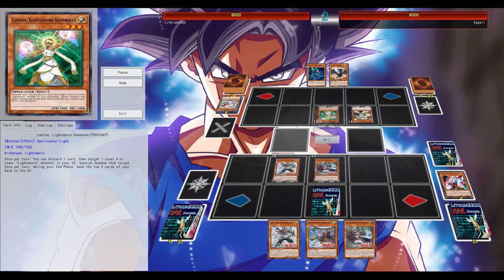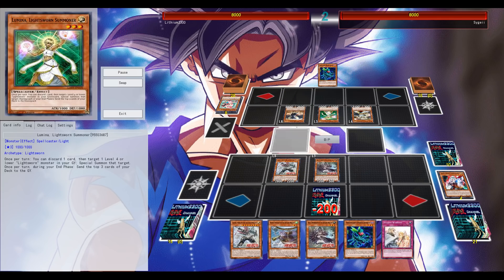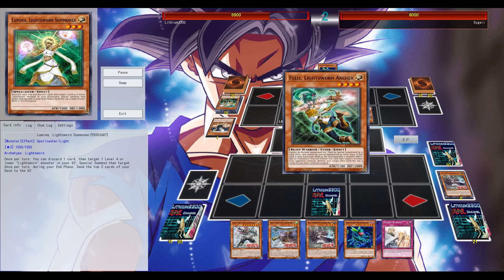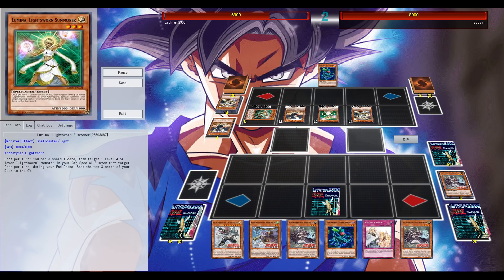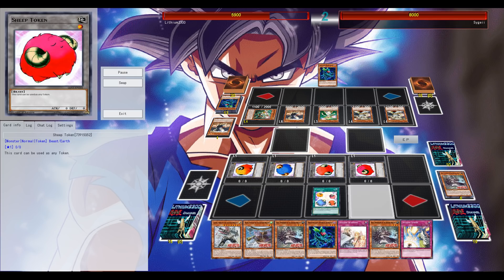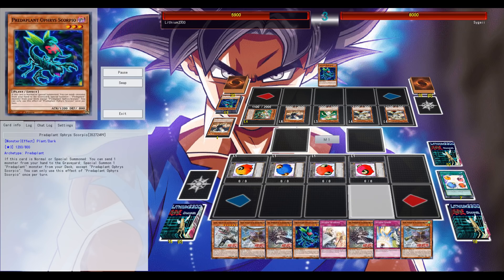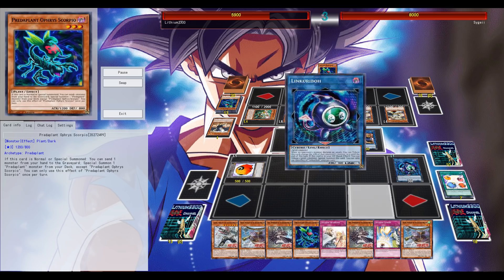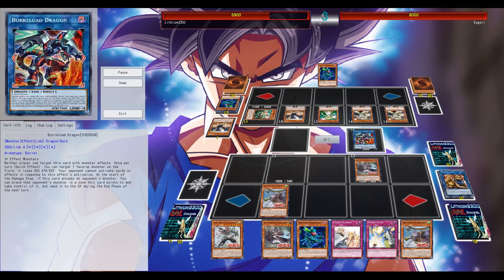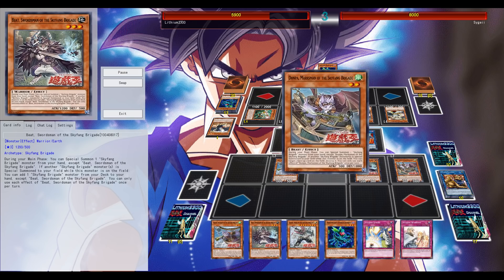I opted not to negate Lumina's effect because I was in a very good position. If he wants to extend or commit to the board with those special summons, I'll definitely get a lot of draws out of it. Me losing my monster lineup is not a problem. Scapegoat to the rescue — if it wasn't for Scapegoat I would not have been able to go for Borrel, and most importantly would not have had a follow-up play.